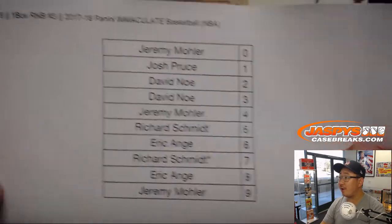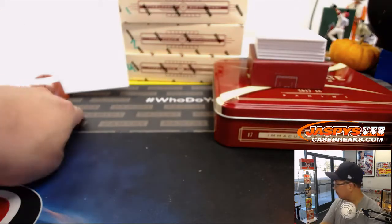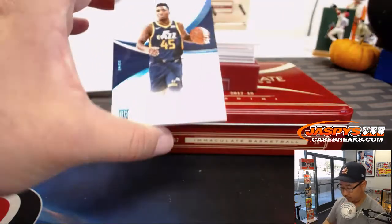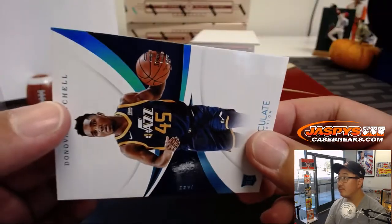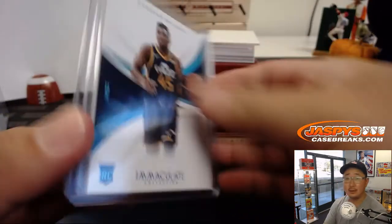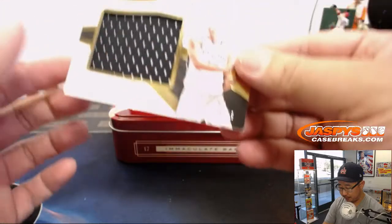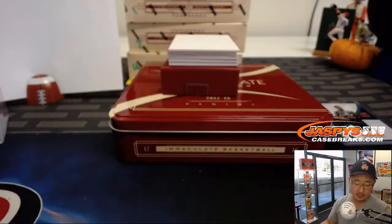All right, there's the final printout for break number three. There's Donovan Mitchell, eight out of 25. Nice — that goes to EA with the number eight. Let's hope he continues his good play from last year, his rookie season. We got Pau Gasol, six out of 49. Number six — that'll be for EA.